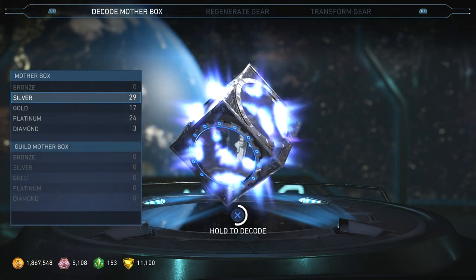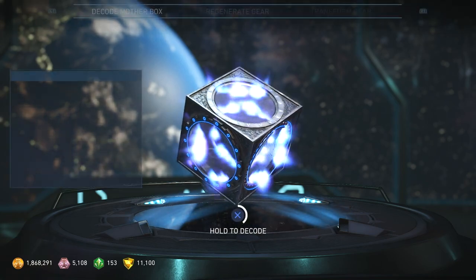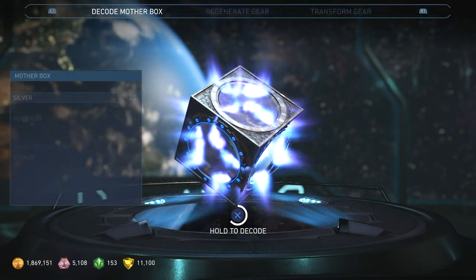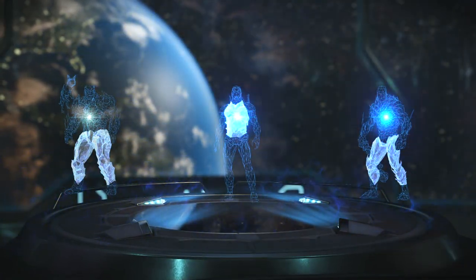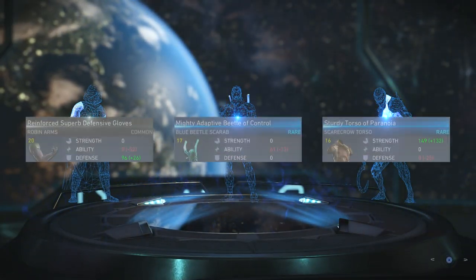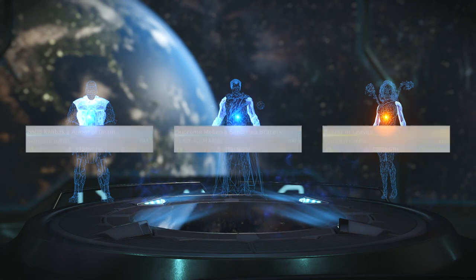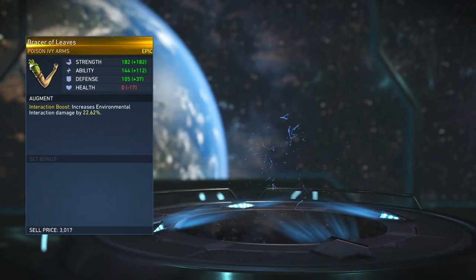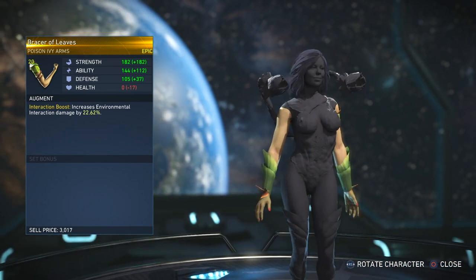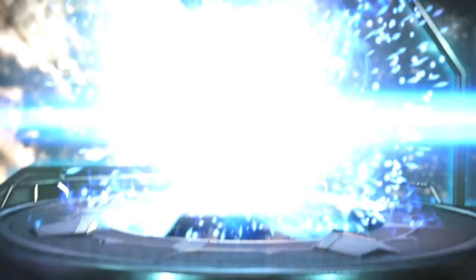Time for the silver Mother Boxes. Green Lantern — I actually have a lot of cool stuff for Green Lantern already, so I really don't need any extra equipment. I just want some Green Lantern shaders, I'll take those gladly. Robin — nothing good. Epic, epic, epic. I like it — nothing on the shoulders which I really like for Poison Ivy, but a little bit on the biceps. I like that arm piece.